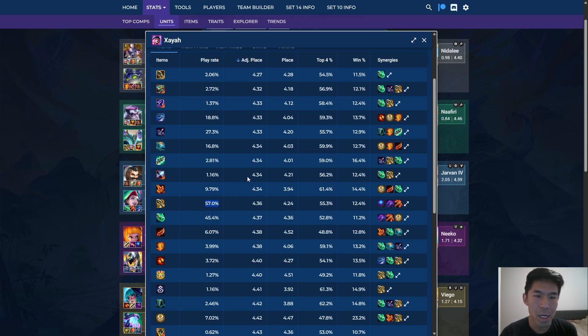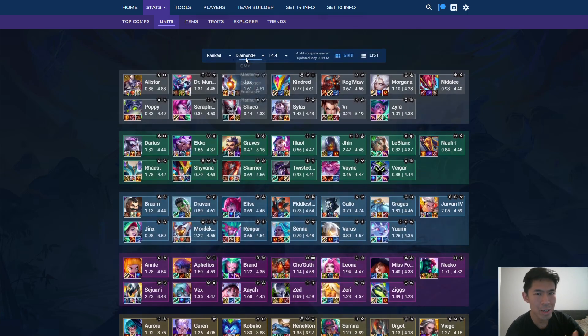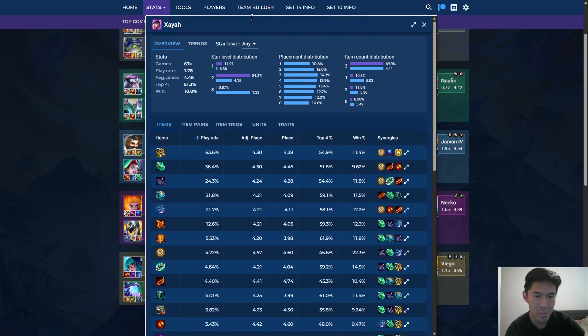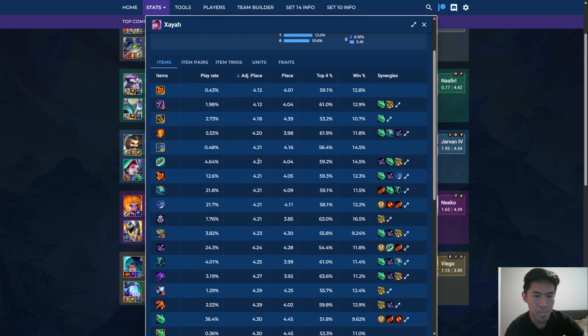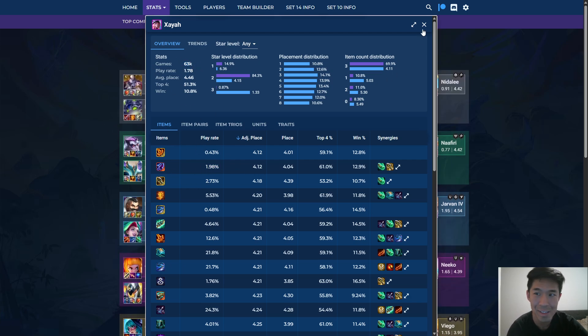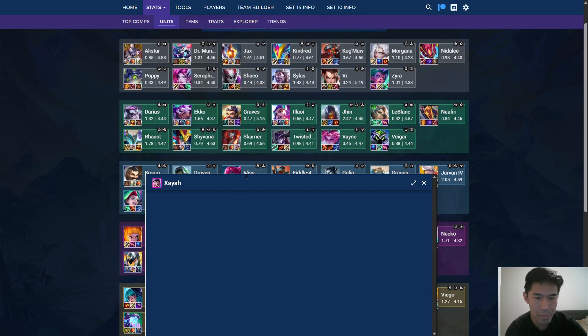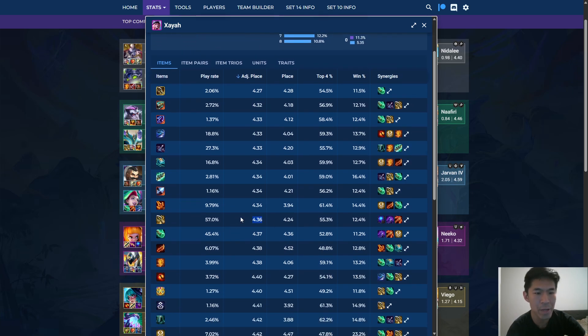You can see Infinity Edge is down here. I think it's also good to just sort by play rate as well and look at these. Normally the top play rate item is actually the best item, but you can see that it performs kind of low in adjusted placement. The reason is players are over-prioritizing it. This is Diamond Plus data — even though Infinity Edge is Xayah's best damage item, players are over-prioritizing it.